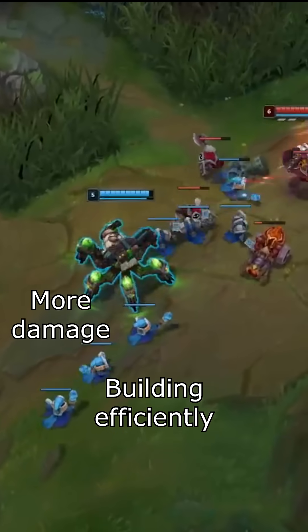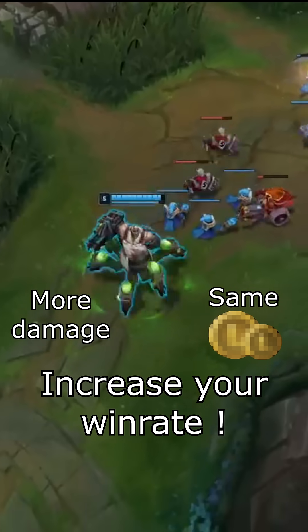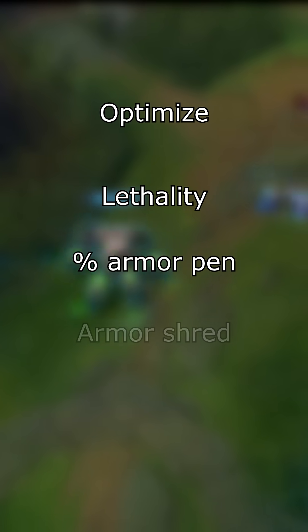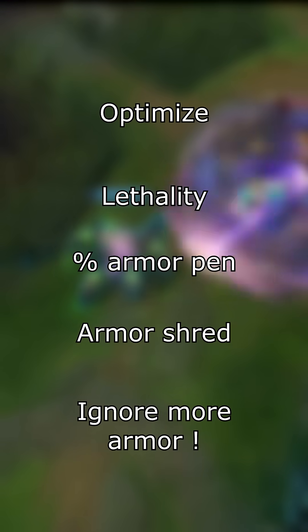Building efficiently can make you deal more damage with the same amount of gold. It is the easiest way of increasing your win rate. This video will teach you how to optimize your lethality, percent armor penetration, and armor shred builds to ignore as much armor as possible.